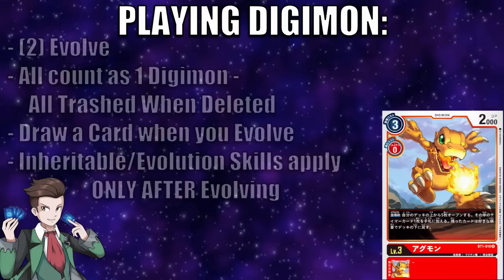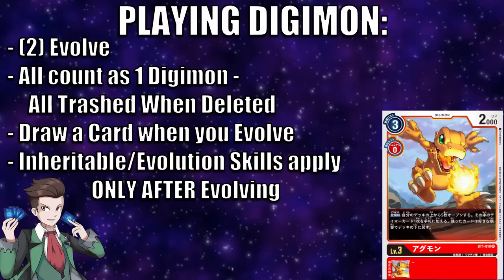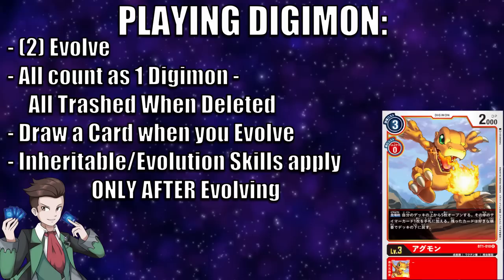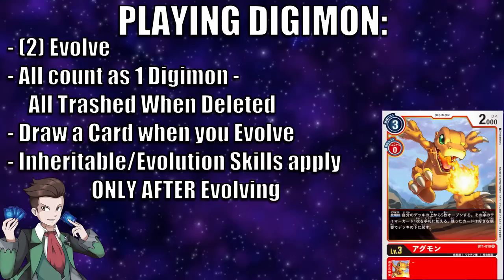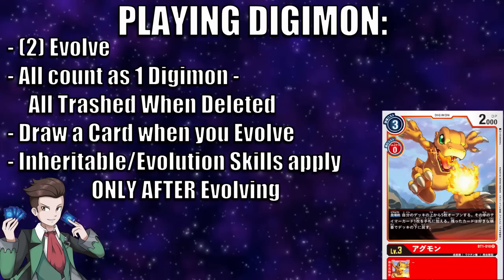As for the evolving rules: as long as you meet the evolution requirements, you can evolve any Digimon into any other Digimon up to level 7. Any Digimon, regardless of how many evolution bases it has, counts as one Digimon, and if that Digimon goes to the trash, any and all sources go to the trash along with it. A nice bonus: you get to draw a card every time you evolve a Digimon, which is really helpful for digging through your deck.